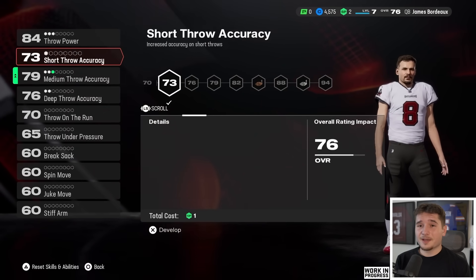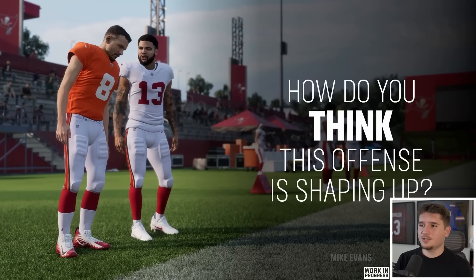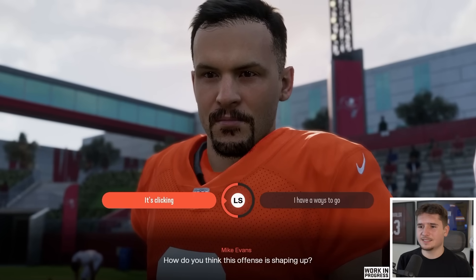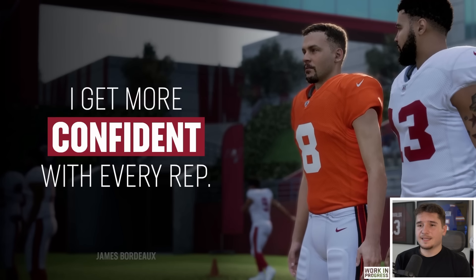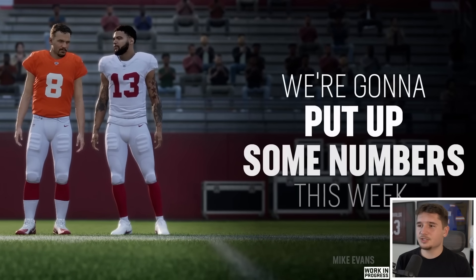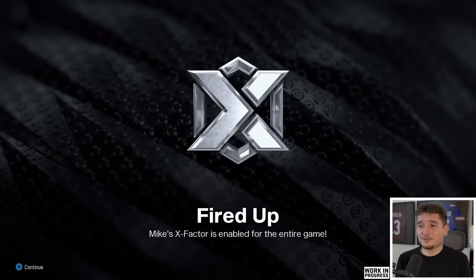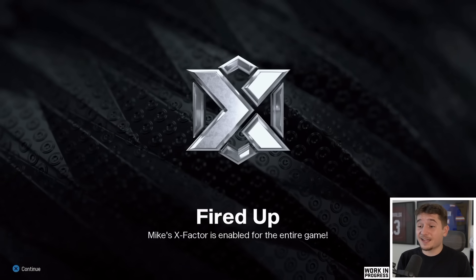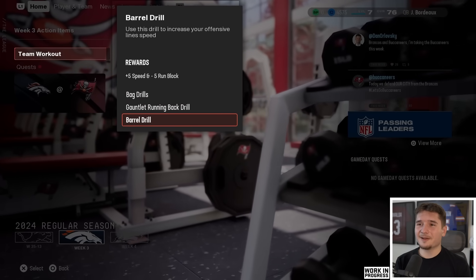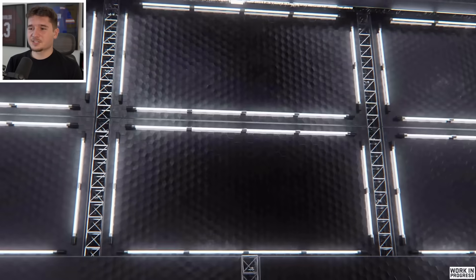Now one of my teammates wants to chat. Mike Evans asks how I think this offense is shaping up. I'd say after that last game it's clicking pretty well, and I get more confident with every rep. He's glad to hear it — we're going to put up some numbers this week. Get your popcorn ready. I'm going to use the barrel drill to increase my offensive line speed by five. We have a player spotlight coming up — I'm pretty sure it's going to be me and my stat line from the last performance.